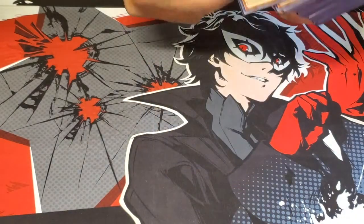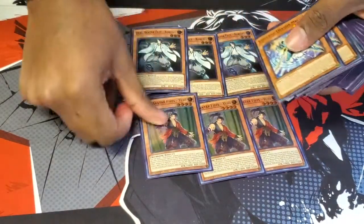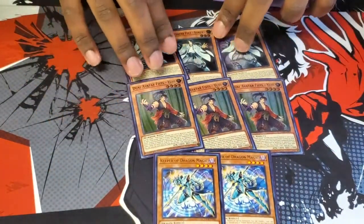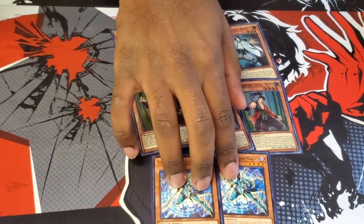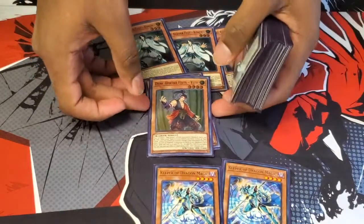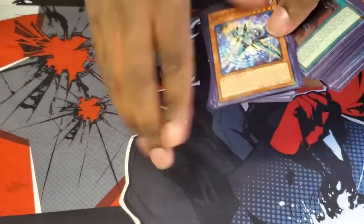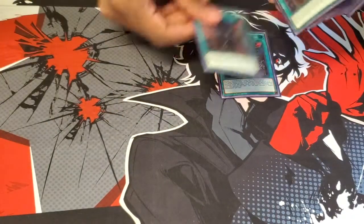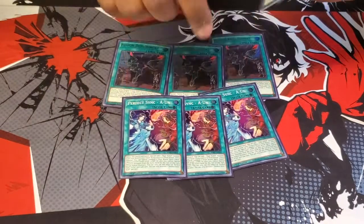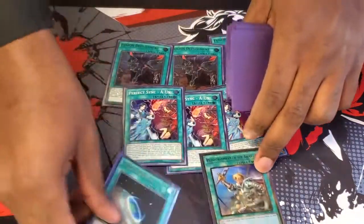The way I play dual avatar is a going-second build with triple Kokaku, so triple feet, triple fist, and double dual Keeper of Dragon Magic. Essentially these two are your starters — Keeper of Dragon Magic can discard one to summon out Fusion Deployment, and he can pop one to search the Dual Avatar Invitation. Triple Fusion Deployment to bring out the Yuhis, triple Perfect Sync Aeon to search out your dual avatars, one Rota and one Terraforming to get access to them as soon as possible.